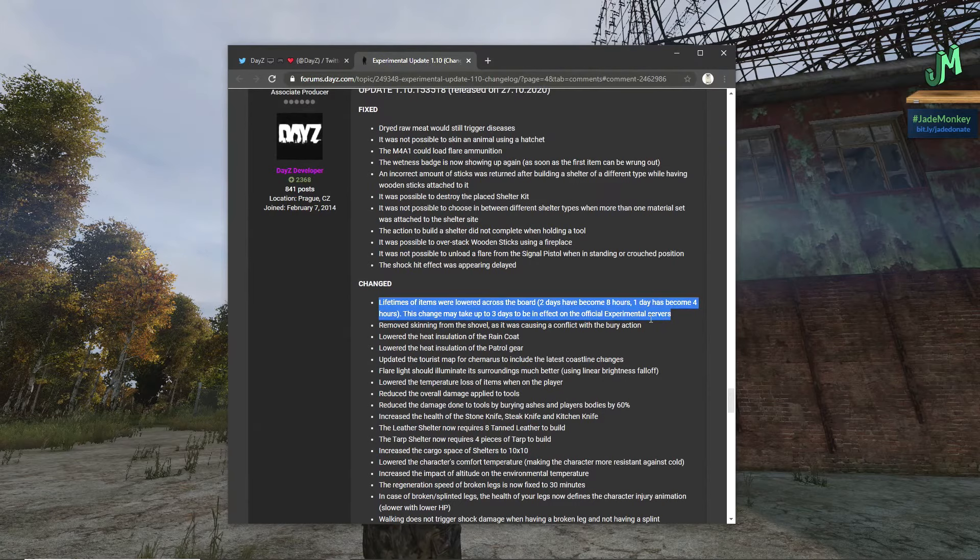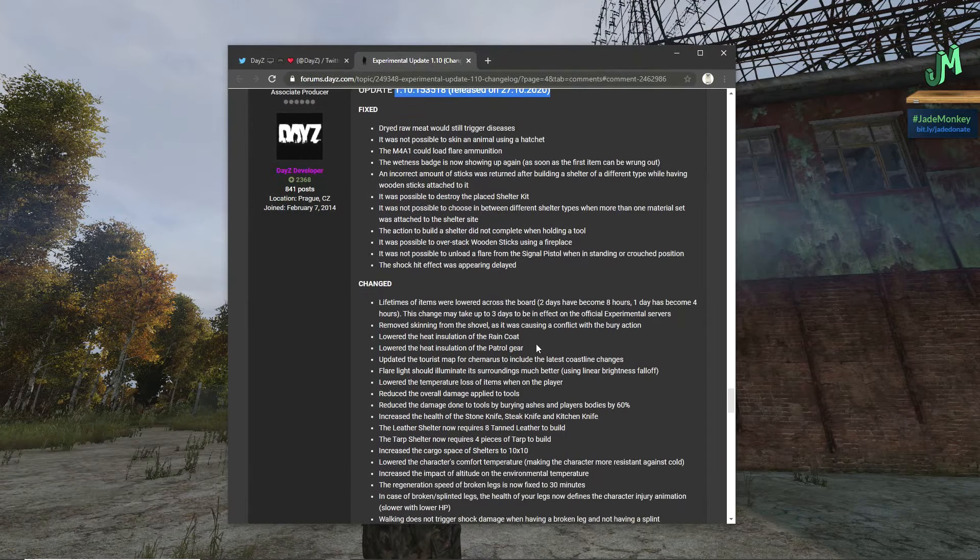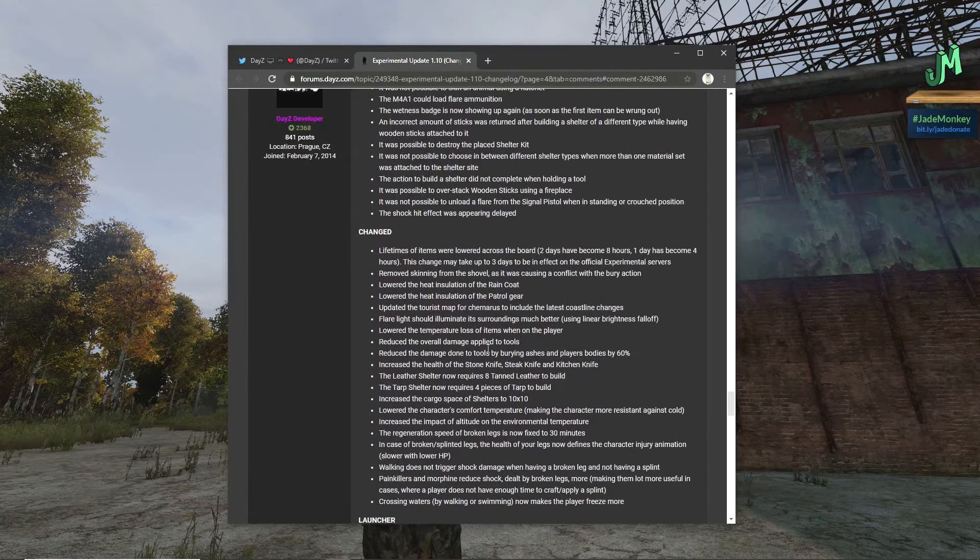Again, lifetimes of items were lowered across the board: two days have become eight hours, one day has become four hours. This change may take up to three days to be in effect on official servers. For this version of Experimental this is only on PC right now, but when it hits Live Branch the combined changes will come through, and we will be testing this heavily.